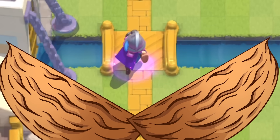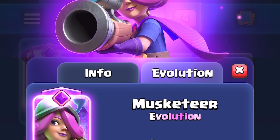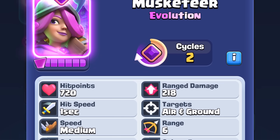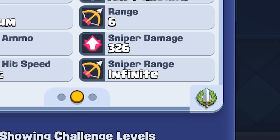Evolution Musketeer in a nutshell: Musketeer will be the next evolution coming to Clash Royale. It will be available in the Diamond Pass next season. Looking at the stats, it's a two-cycle evolution and has the same stats as the normal Musketeer.